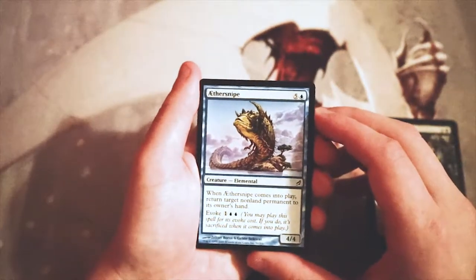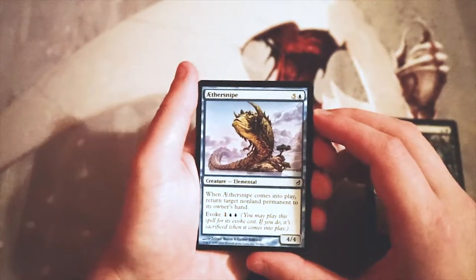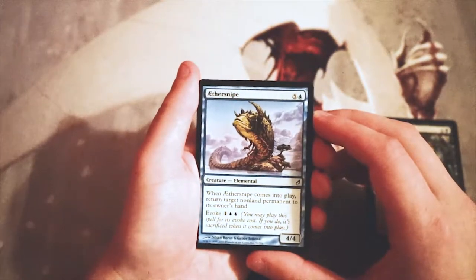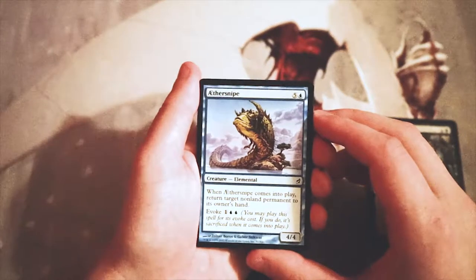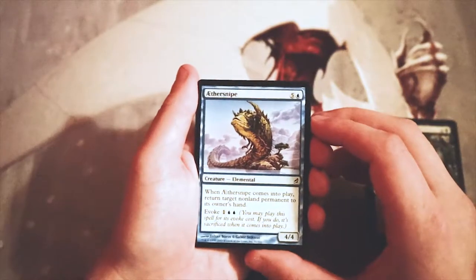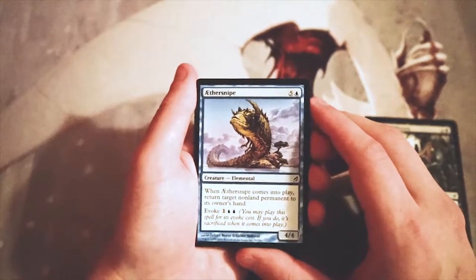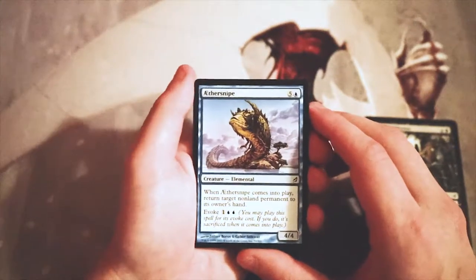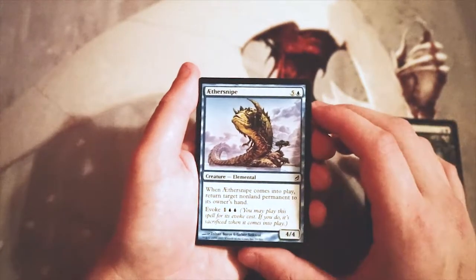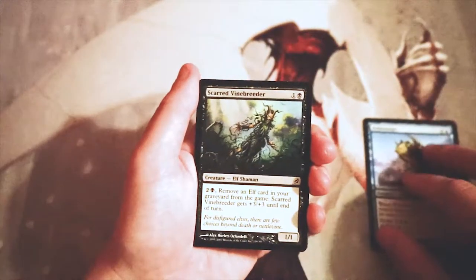Aether Snipe — this card's awesome. A 4/4 for five and a blue. When it comes into play, return target non-land permanent to its owner's hand. You can also evoke it for one and two blue, meaning you play it for the evoke cost and sacrifice it when it comes into play. Essentially you can play this for six as a 4/4 that bounces a non-land permanent — keep in mind it's any non-land permanent, not just creatures. Or you can evoke it and just bounce a non-land permanent before it immediately dies. Honestly both modes are good. I really like this card — that's going to be my pick so far.